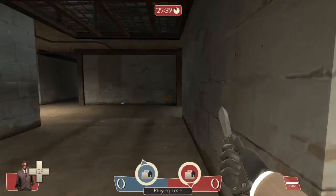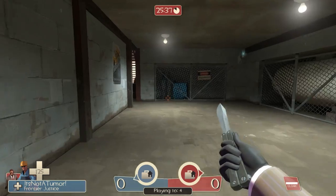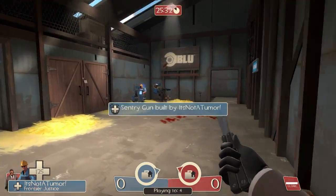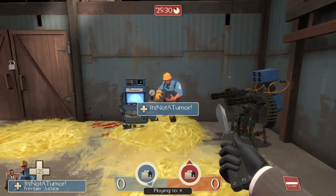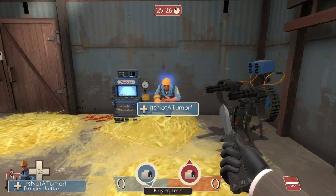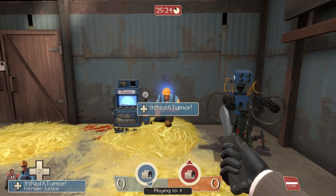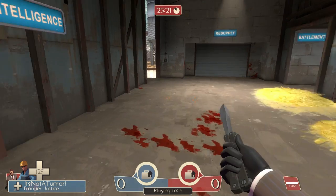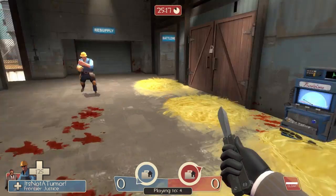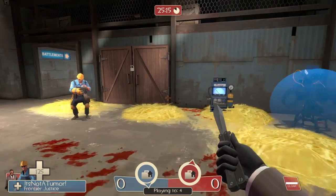Disguise again and move in here. As was shown in the engineer video, sentries will completely ignore you when you're disguised. Most other players will know it's you because you're clearly a disguised spy standing right there. But you can fool things like sentries, and also bots — bots don't seem to like spies very much except when you've killed someone.